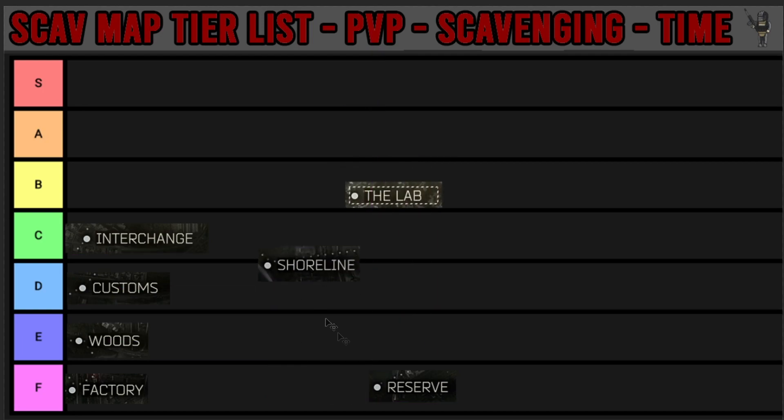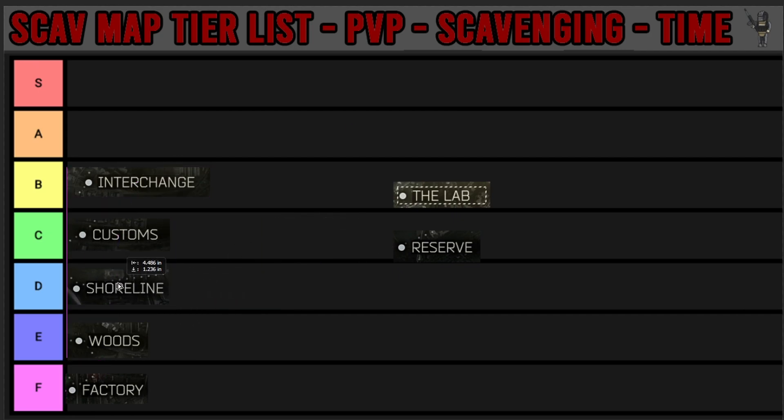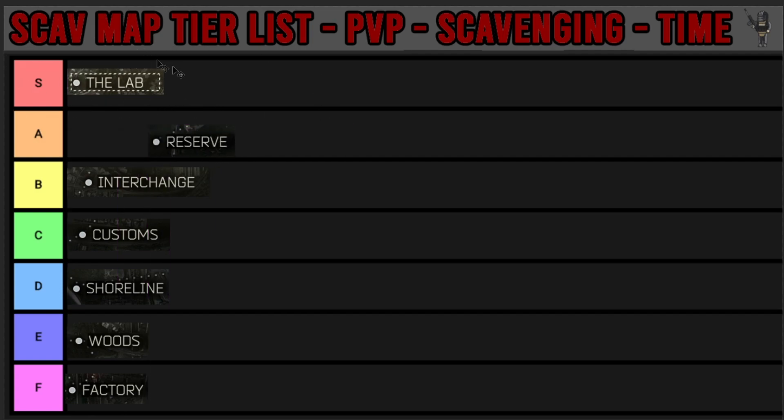Shoreline isn't that good really either. Shoreline is going below interchange because you spawn right in the action on interchange. Shoreline can have major loot but you've got to get to the resort and hope it hasn't been looted. Now where would I put the lab for scavenging? I think the lab would actually be the best scav map for scavenging - more so for the players that haven't been taken. I think you would come out with slicks quite often scavenging in labs. Reserve gets so much good stuff - so many raiders - so it's definitely worthy of the A tier, but the S tier is going to the lab on this one. There would be way too much good loot coming out of there.